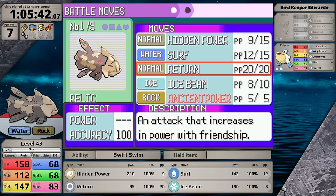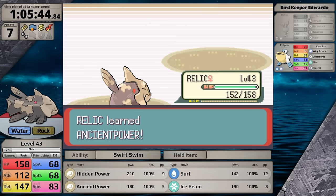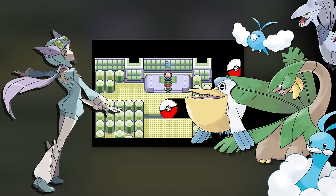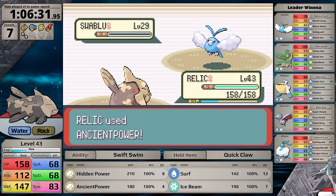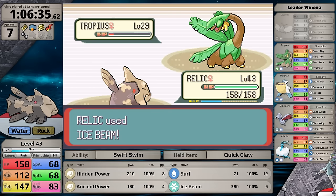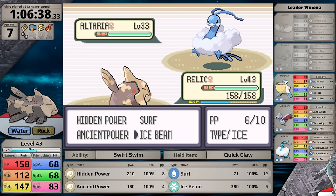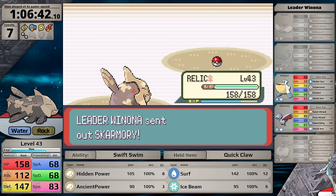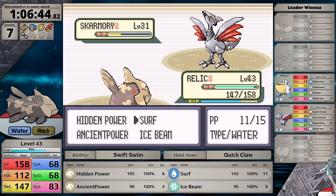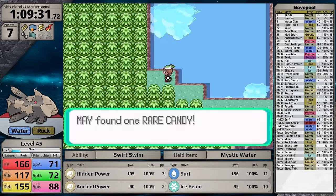I won't need Ancient Power against Winona since she's a Flying-type Specialist and I have all the coverage I could ask for. Swablu is first — I try Ancient Power hoping for an Omni Boost, but no luck. Ice Beam does 4x damage, one-shotting Tropius. For Altaria I two-shot with Ancient Power just for more chance at the Omni Boost — it doesn't happen, but no consequence. Skarmory, usually tanky, takes tons of damage from Surf. The final Pelipper is just a time-waster. I pick up three Rare Candies on the next routes.